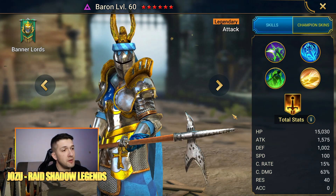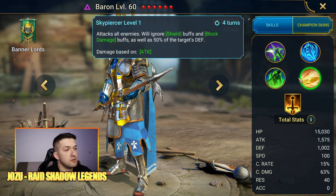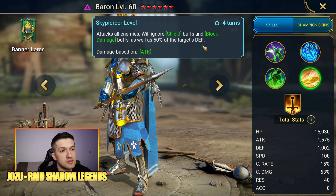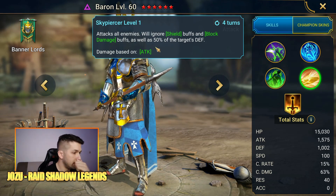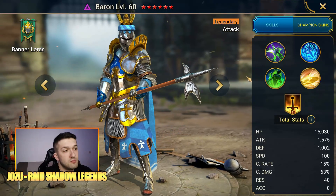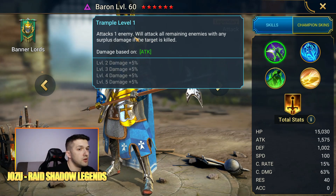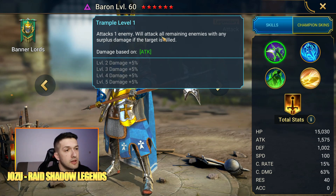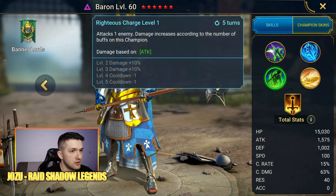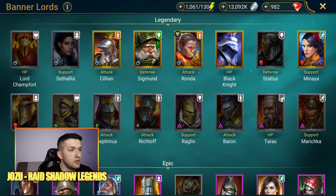Next is Baron, who recently received a buff and is one of the strongest nukers in the game. His key ability, Skypiercer, attacks all enemies, ignores shield buffs and block damage buffs, and ignores 50% of each target's defense — all scaling off his attack. He has solid base attack and base crit damage. His A1, Trample, attacks one enemy and hits all remaining enemies with surplus damage if the target is killed. He's somewhat one-dimensional, but an incredibly strong nuker.